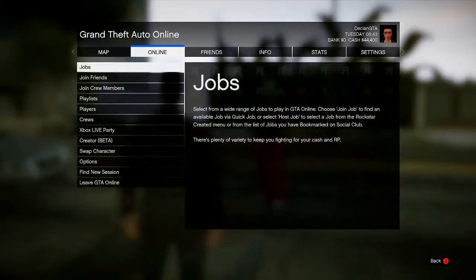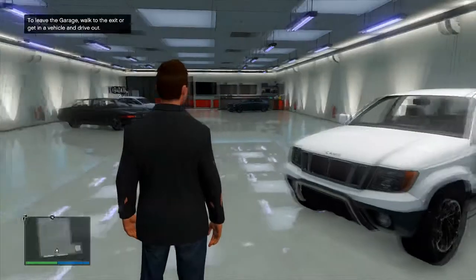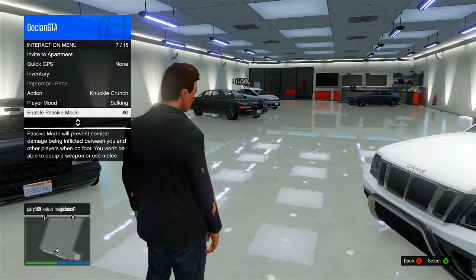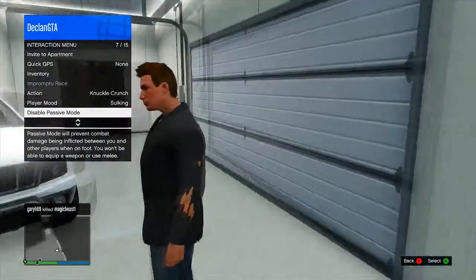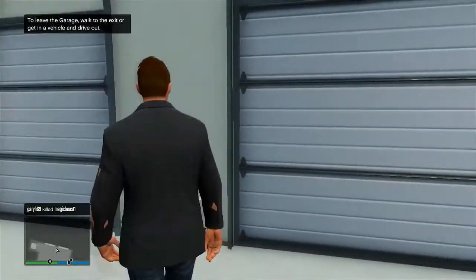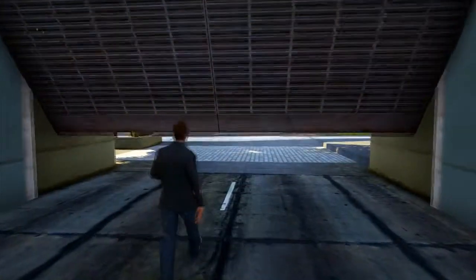From there, press Start once again, go down to Online, and click Find New Session. What will happen is it will spawn you down into your garage, and for some reason only when spawning into your garage it enables you to go into passive mode. Just hold down Select or the Back button, scroll down, enable passive mode, and the glitch is done. You can walk out of your garage and you're in passive mode with an active bounty on your head.